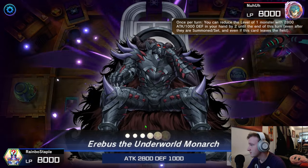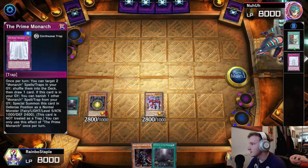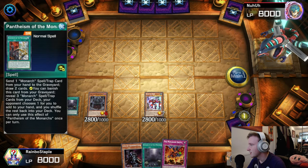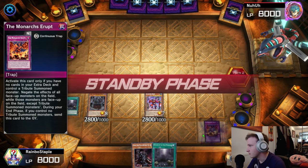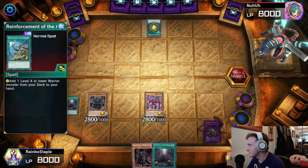We'll use the Domain to reduce the level of Erebus by two and make it one tribute summon. We'll go into Erebus using the Anchor, sending a Prime Monarch and Pantheism to shuffle one card from his hand to his deck. We'll reveal three cards off Pantheism to let him add one — we'll reveal two Pantheisms and an Erupt, and we'll take the Erupt — skill drain with extra steps. Now that we've got the Erupt and he can't special summon from the extra deck, this is going to be tough for him.